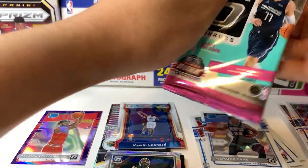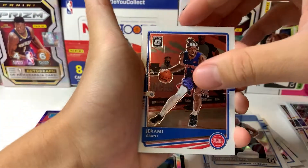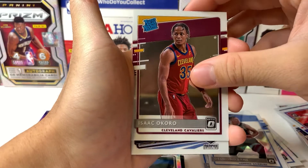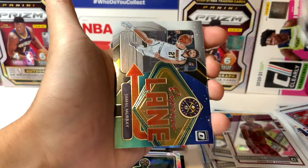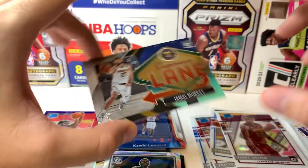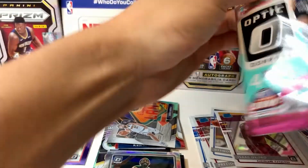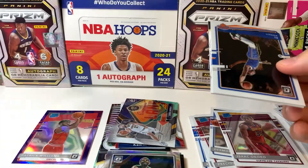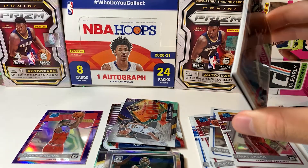Third pack of this box — got Jerami Grant, got Isaac Okoro as a rookie, solid rookie, Yogi Ferrell, Valanciunas, and then Express Lane Jamal Murray. Nice to get no doubles in this box. So with James Wiseman in the first box and Patrick Williams purple in the second box, it's a purple Raider rookie — Patrick Williams.